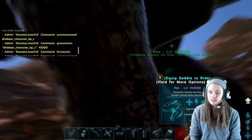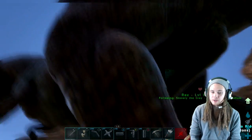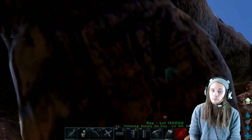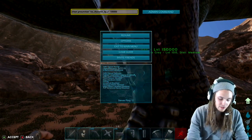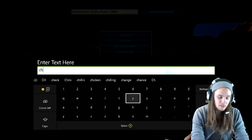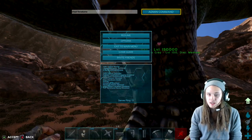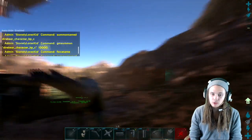As you can see, a level 150,000 tamed — not force tamed. This means you're going to have to make a saddle to be able to ride it; you cannot just hop on and go. But if you don't want to make a saddle, the command cheat forcetame will force tame it and you're ready to rock and roll with your new Rex.